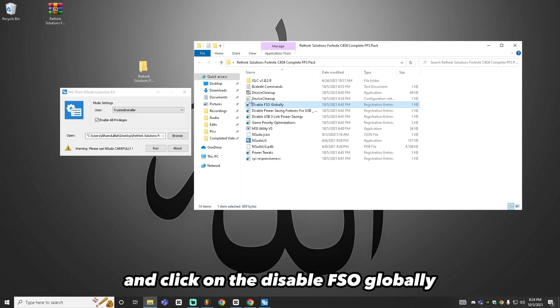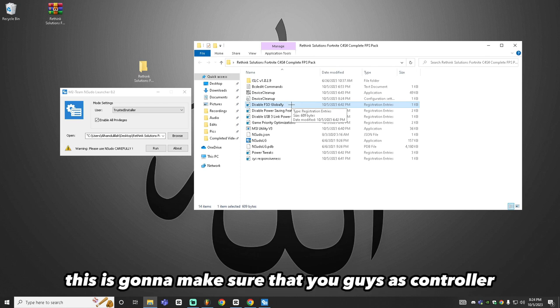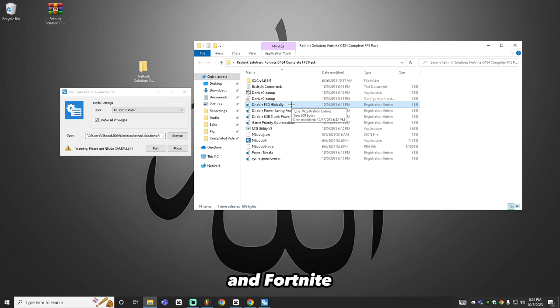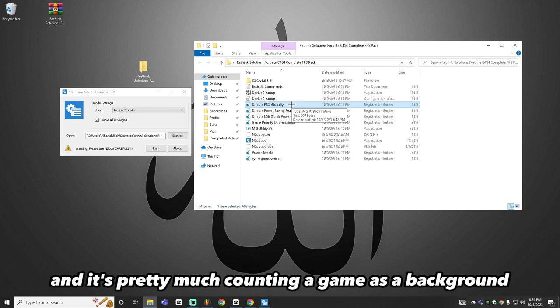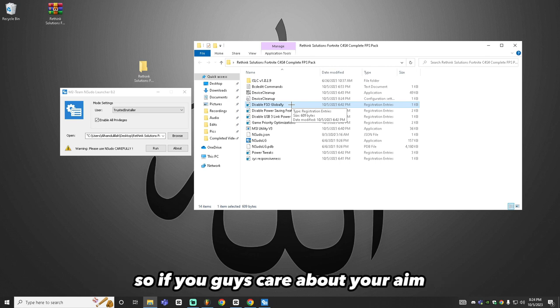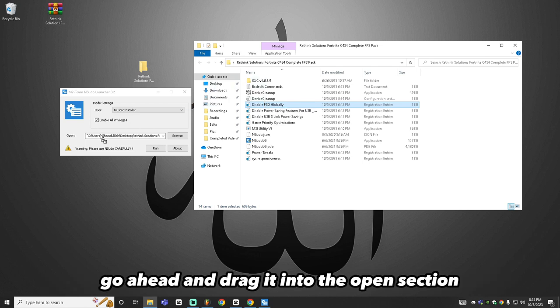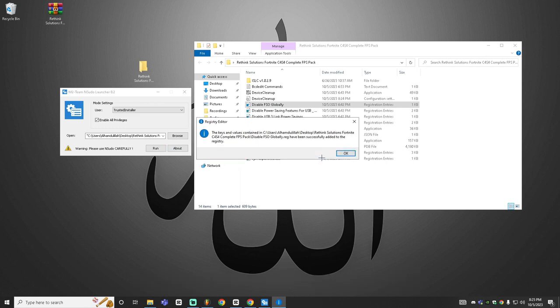Next, click on Disable FSO Globally — this is a really important one. Without this, your games and Fortnite are not running in exclusive fullscreen mode, meaning Windows is using resources for other tasks and treating your game as a background app. We want Windows to recognize your game as a priority for the best performance and lowest latency, so if you care about your aim definitely do this step. Drag it into the open section, click run, and click yes.